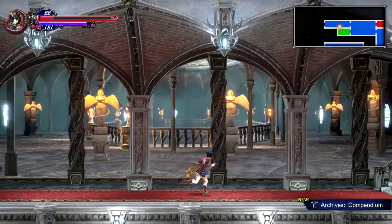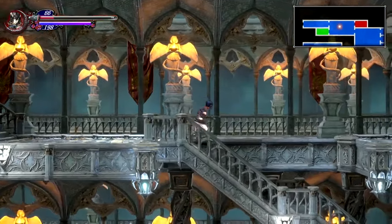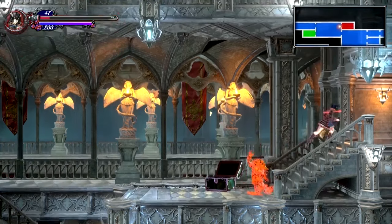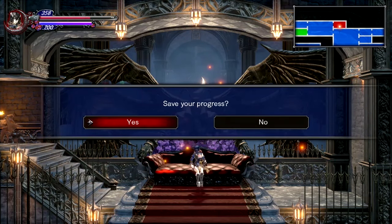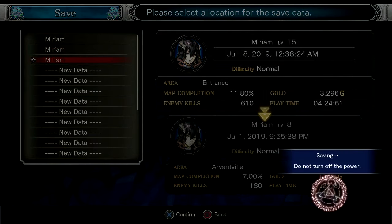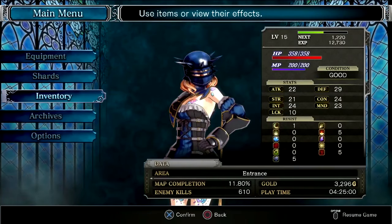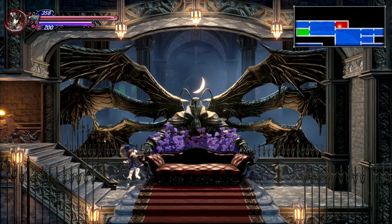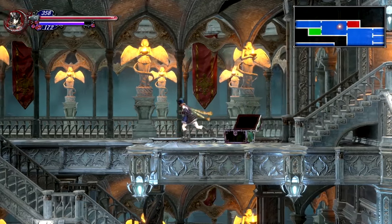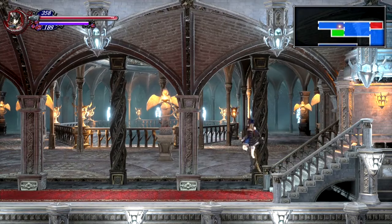I decide not to bother using healing items and head back to explore. I take a seat at a save point and then continue on. Now that I've beaten the boss, I get to explore this new part of the castle, which is actually really cool. I find a max health upgrade — perfect!